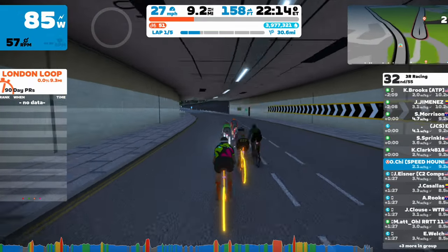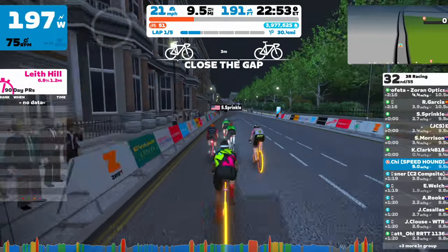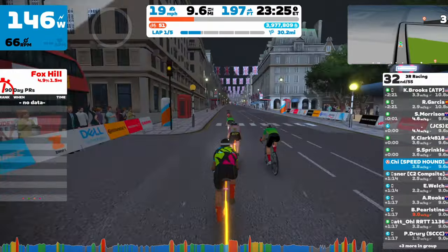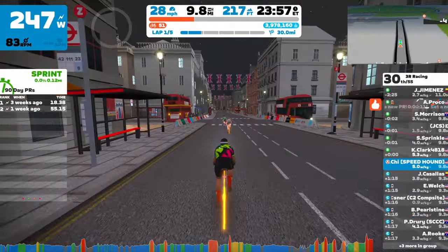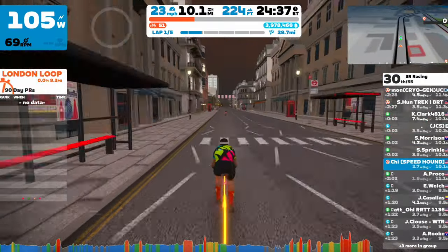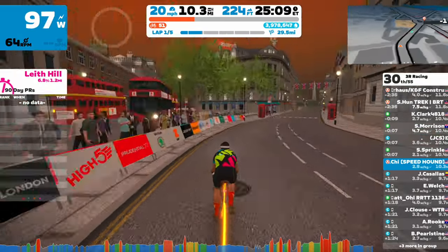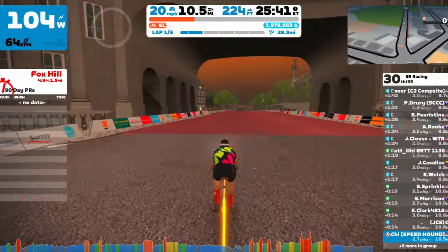With about one mile to go, you're going to go up the final rise of the course before heading down a pretty steep descent of around two to three percent. That will take you into the finishing stretch, where you'll have a short drag before making a full 180-degree U-turn onto the red carpet, where you will finish on the Mall sprint.